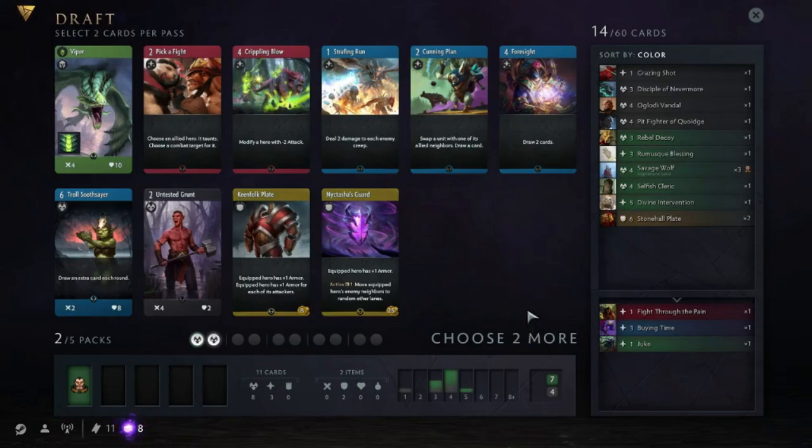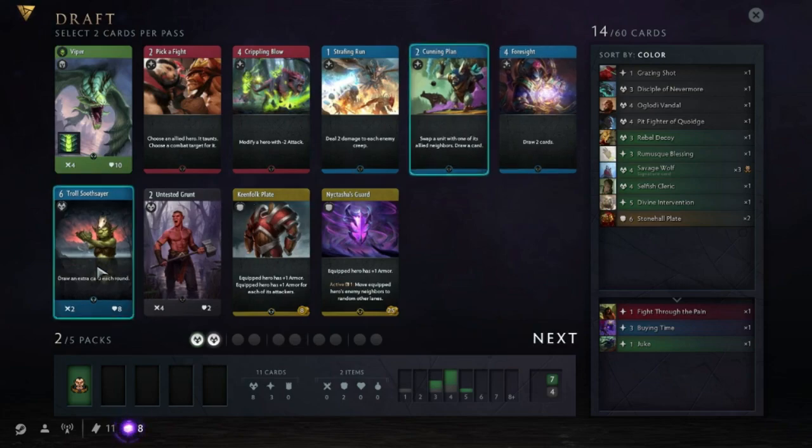Viper - it's not a great hero, it might actually be worse than the base hero so I'm not going to pick Viper here. Cutting Planets is a playable blue card, and same with Soothsayer, so let's pick that. Dusted Grunt is a bit weak and I don't know which black hero I'm going to run yet or if I'm going to play black a lot.